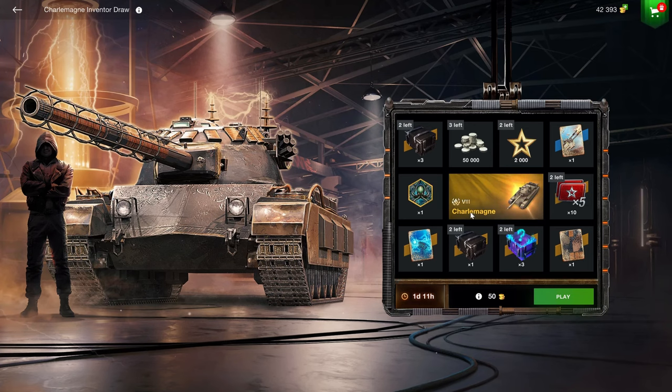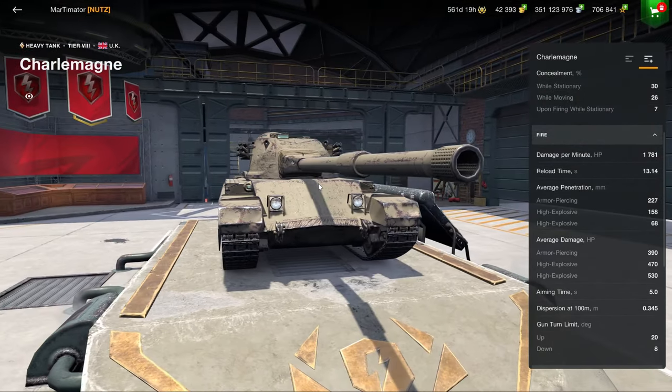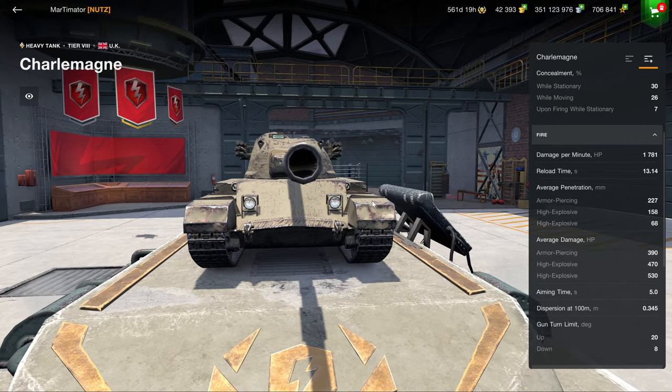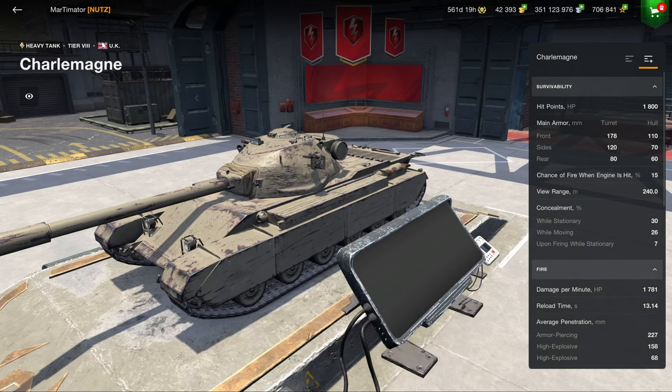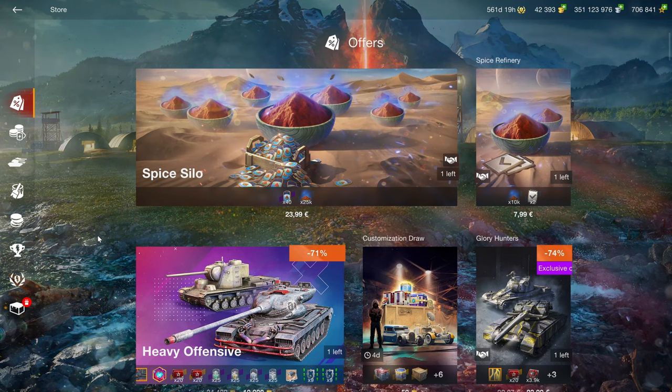The Charlemagne is a draw vehicle present in the game. It does have a camo so it's unique, but unique doesn't mean good — unique just means it exists. It is not purchasable with real money because this is gambling, and we do not support gambling here.